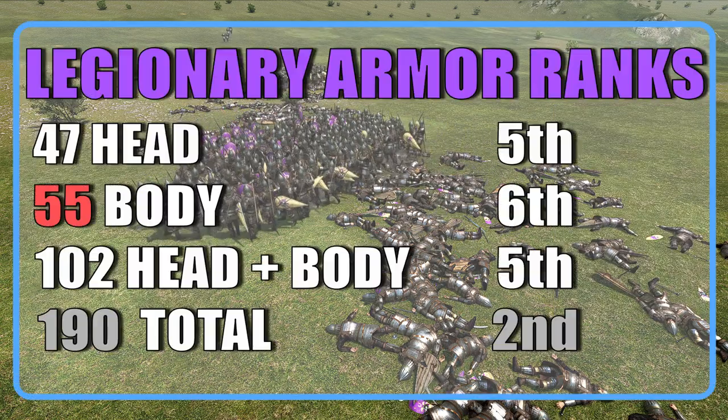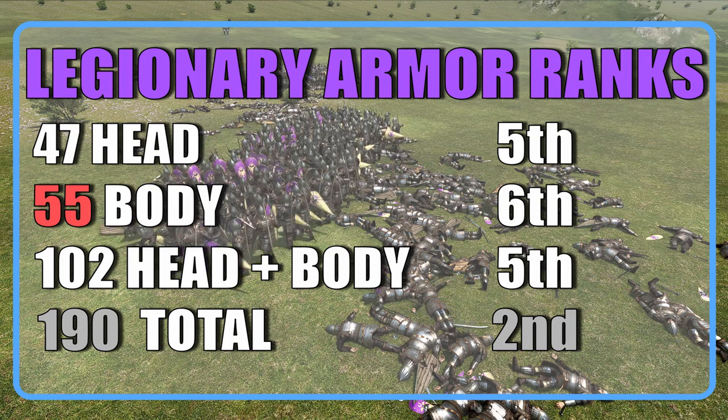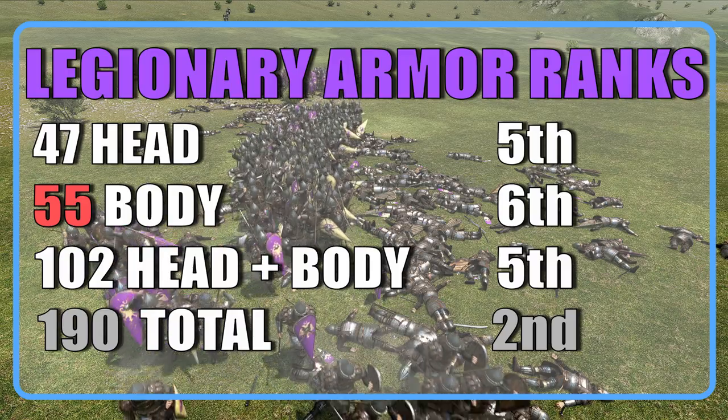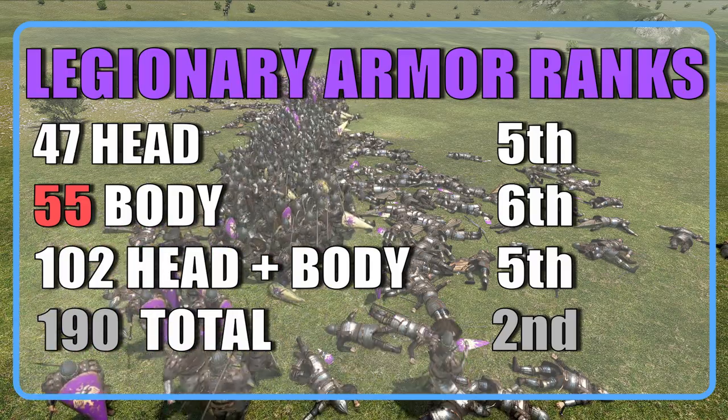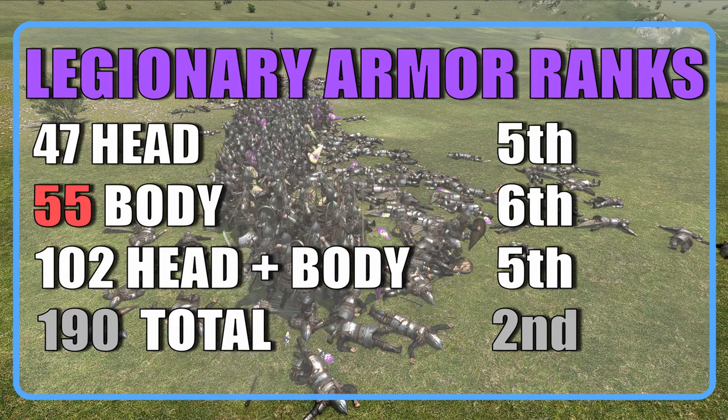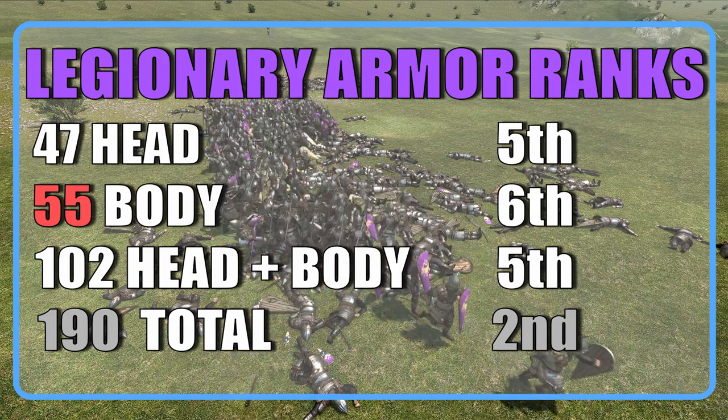When it comes to head plus body combined, the legionary will make the top 10 of the most armored troops in the game with a value of 102. Despite breaking into the top 10, this set is far from the best across main infantry where the legionary only ranks 5th, but they will gain 3 positions to 2nd place when considering all armor types.